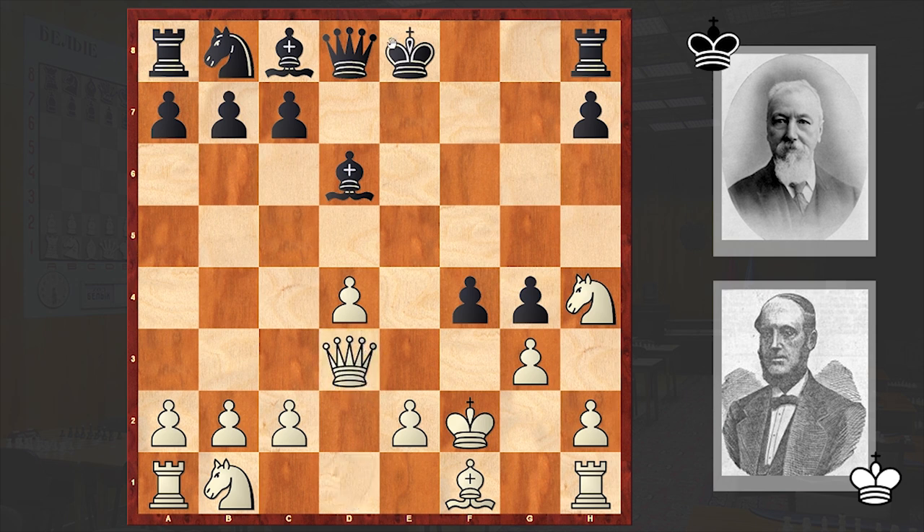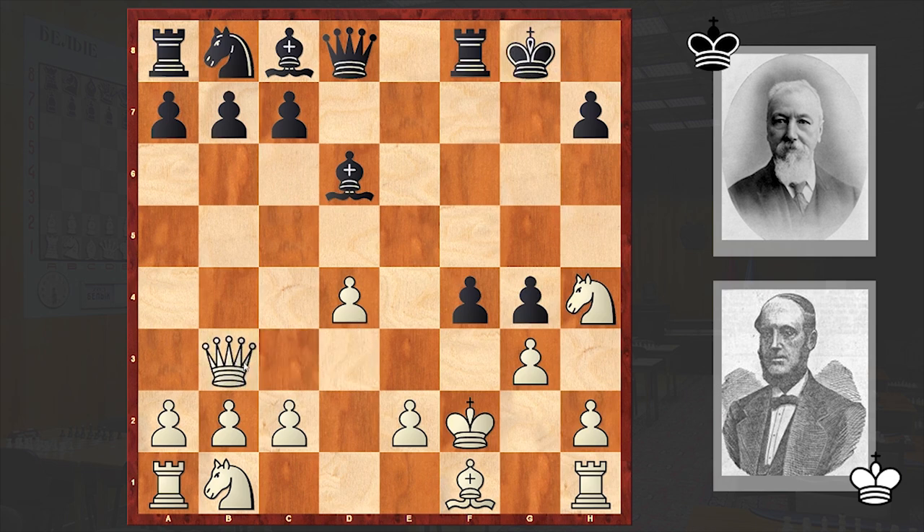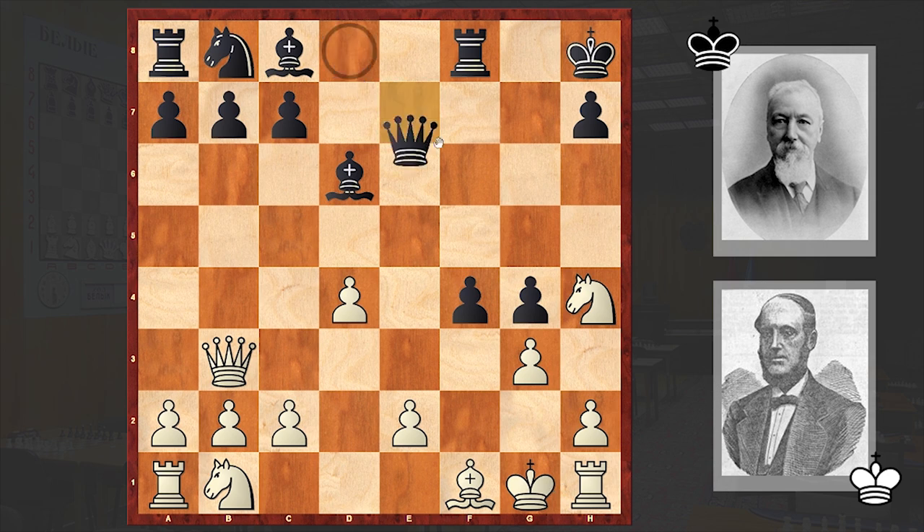Qd3, black castled kingside, Qb3 check. Already this is a bad move — what are you going to achieve with this check? Instead, thinking about the safety of the king is better. Ke1 or even Kg2 would be better, but in the game we see Qb3 check. Kh8, Kg1 — but already it's too late to look for safe shelter for the king, and white's position is already hopeless.